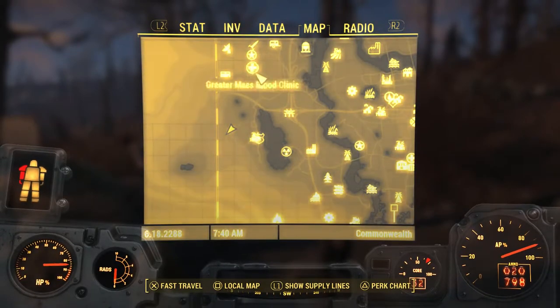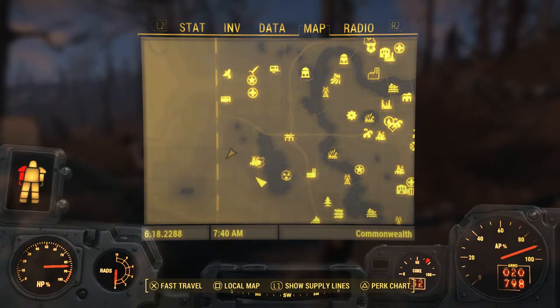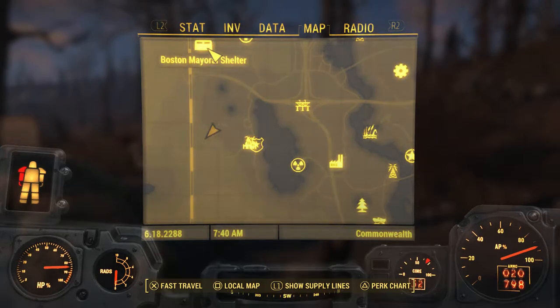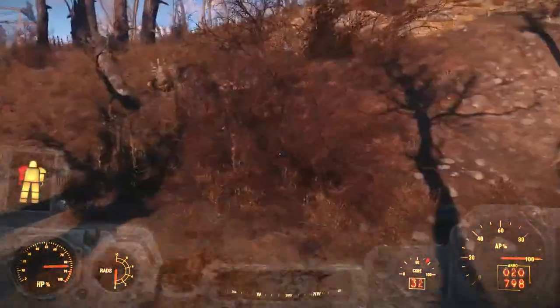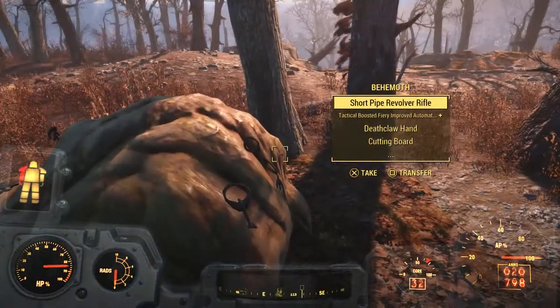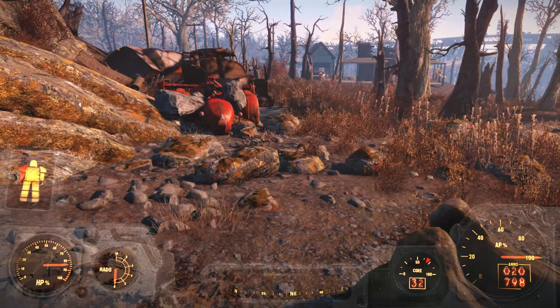The second behemoth on our list is even further south and it's directly west of Natick Town. It's at a power relay station. This behemoth will be fighting off these two deathclaws, so if you're a low level you might be able to hide and just kind of wait them out, then pick off the behemoth from a distance.